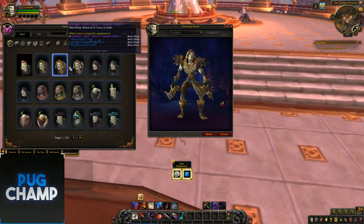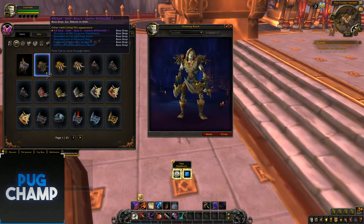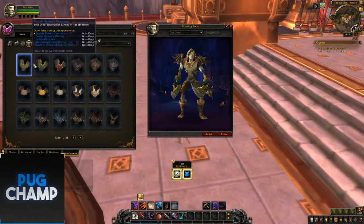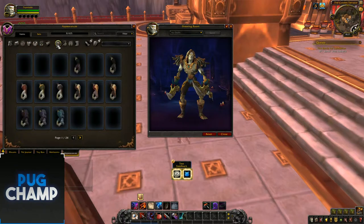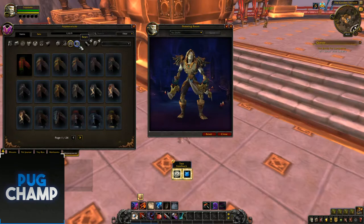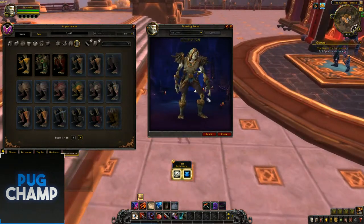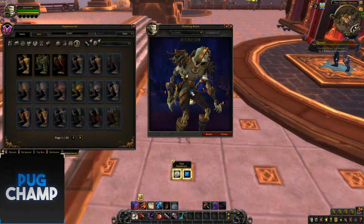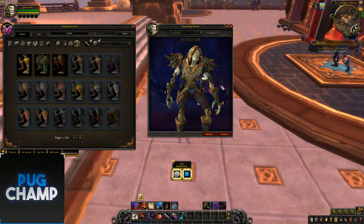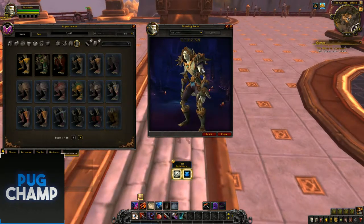So now I'll go through the whole set. I'll quickly take this helmet, take the shoulders, and just put all these sets on. As you can see it looks really, really good. It'll probably look better on other races because obviously undead have the bones and stuff. But that's it for the level one set — looks pretty good, pretty simple, good for starting off.